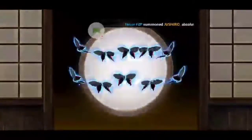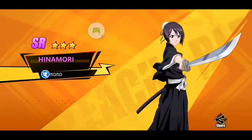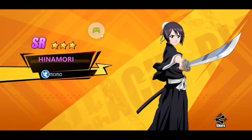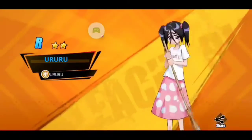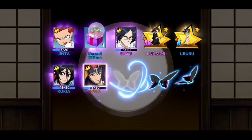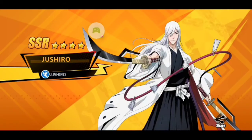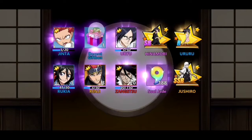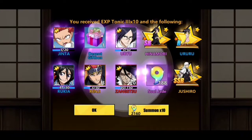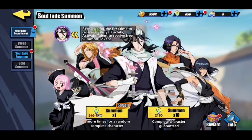We claimed it and we got a guaranteed character — it looks like Joshiru, and we got Hinamori! We got a rare and a super rare, and another super rare too. So in that pool that was actually a really lucky pull. It was amazing that I recorded that, because we just got three characters in that one pool.